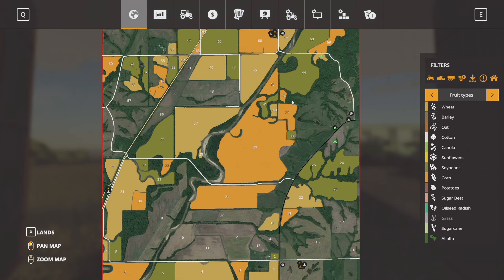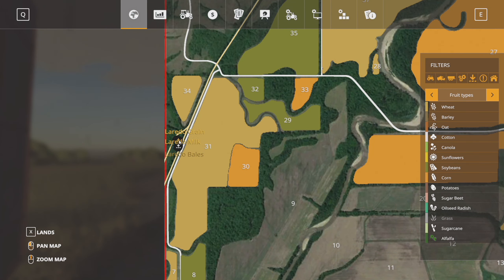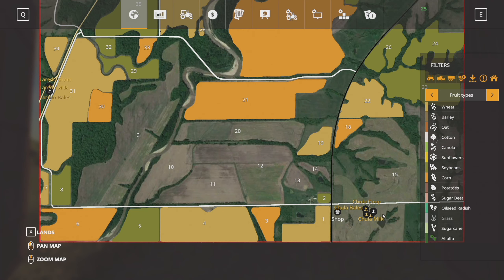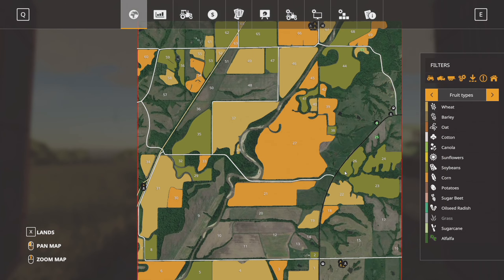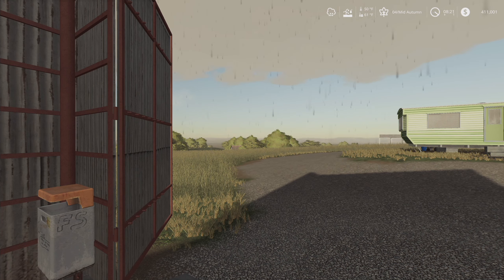There are three towns on the map — I think this is Galt up here, then Laredo — these are real places but not where they actually are on the map — and then Chula, which is where the main shop is, down south of us. So yeah, we're gonna have a lot of grass. It's been so wet though, I'm not sure if we're gonna get any grass or any hay cut this fall — we'll just have to see how it goes.